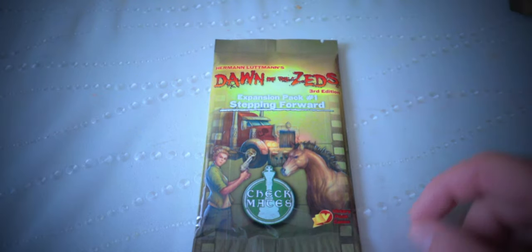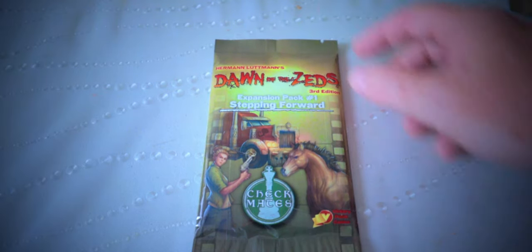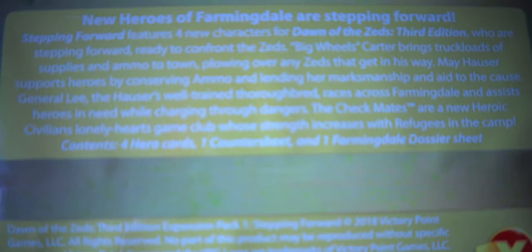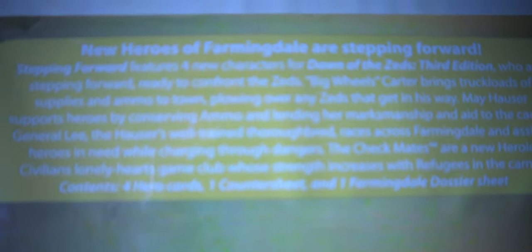Pack number one is the Stepping Forward pack — it's got the Checkmates on the cover. The back says: Stepping Forward features four new characters from Dawn of the Zeds Third Edition who are stepping forward to confront the zeds. Big Wheels Carter brings truckloads of supplies and ammo to town, plowing over any zeds in his way. May Hauser supports heroes by distributing ammo and lending her marksmanship to the cause. General Lee, Hauser's well-trained thoroughbred, races across Farmingdale and assists heroes in need while charging through dangers.